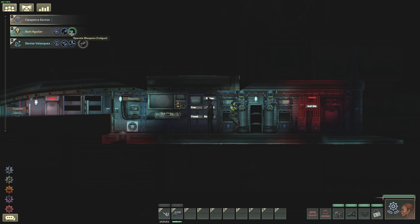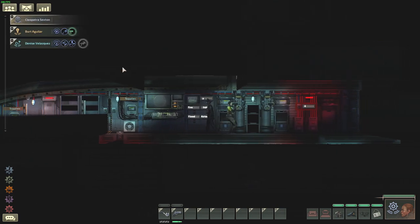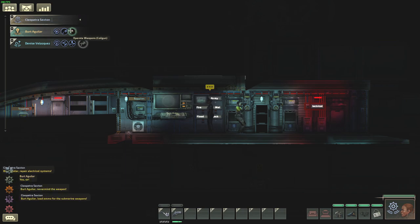Now let's talk about order hierarchy. Each character can hold three different orders, and the order furthest to the left is the most important one. So Bert will first check if any guns need reloading, then check if electrical systems need repairs, and only then man the gun. You can change priority by holding left mouse and dragging the order. You can also right-click an order to pause it — it shows a stop symbol but stays saved so you can re-enable it quickly with a left-click.